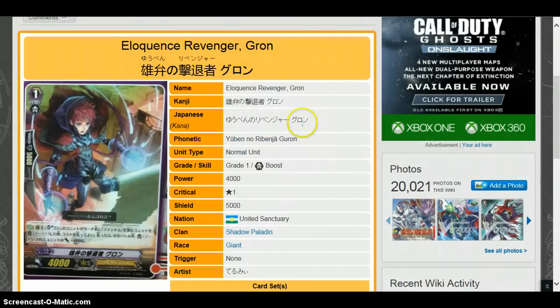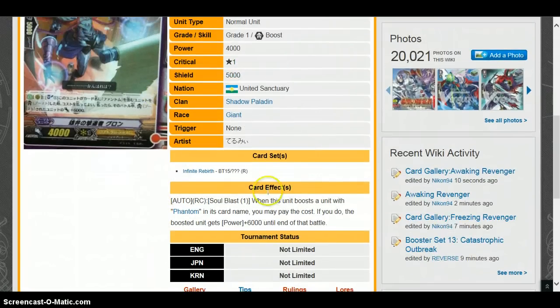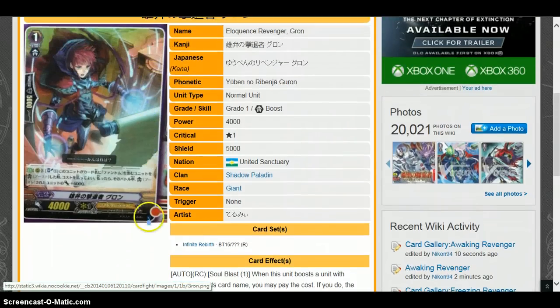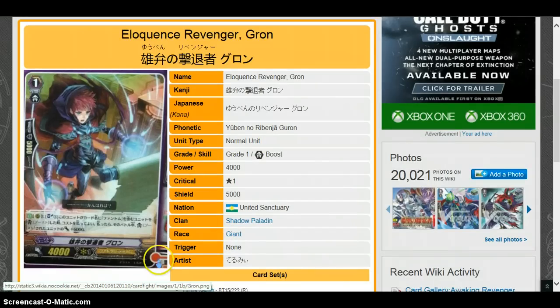Next is Eloquence Revenger Gran — a grade one at 4k, which is really odd. Soul blast one: when this unit boosts a unit with Phantom in its card name, you may pay the cost; if you do, the boosted unit gets plus 6,000 until end of battle. It's kind of like a special Persona Blaster, but the fact that it's 6k instead of 7k and only boosts by 3k lessens its greatness. If you're not putting it in the back row you just have a 4k booster, which is really low.